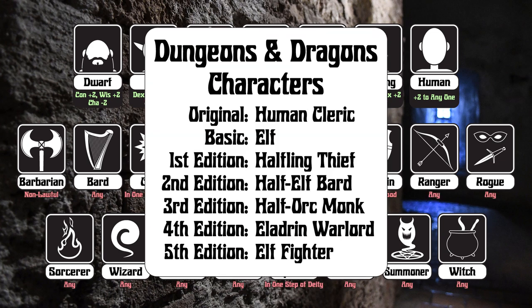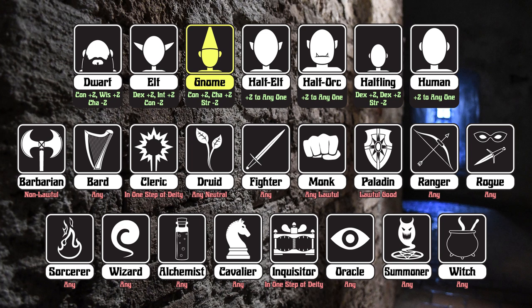Looking at what we have done, it seems we haven't made a Dwarf or a Gnome yet, so let's go with Gnome. And since we also haven't really done a spellcaster — Witch.